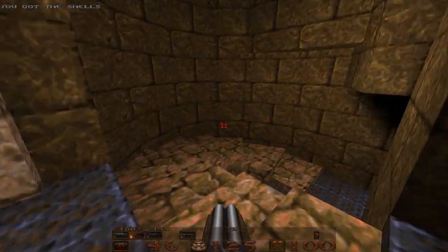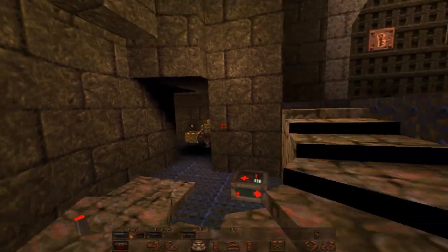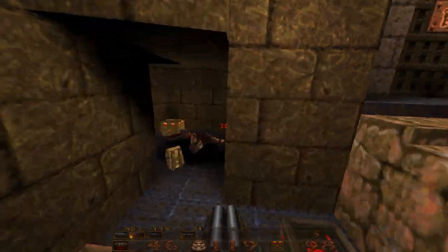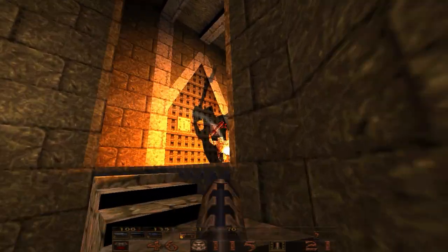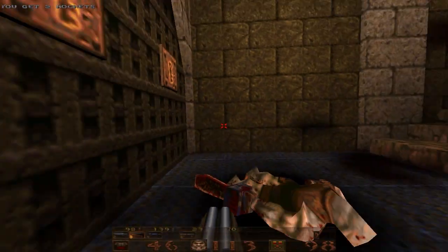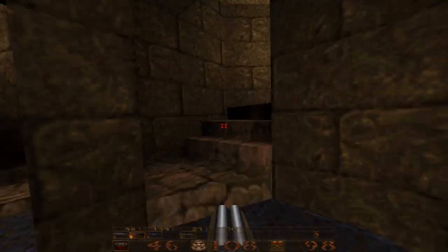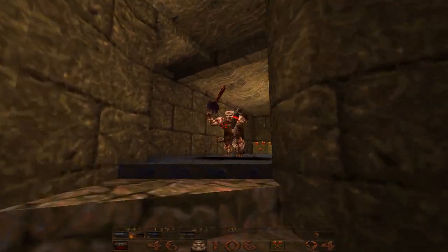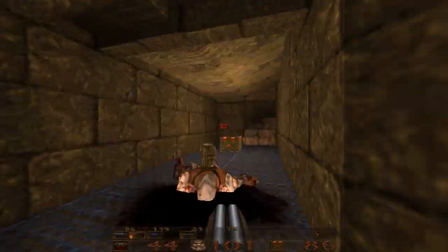Instead, we're going to head around here facing the gold door. Get rid of that ogre there. Go in — and make sure, because I almost forgot about this guy. When you hear that sound, run back, because this guy will come out of the wall there.